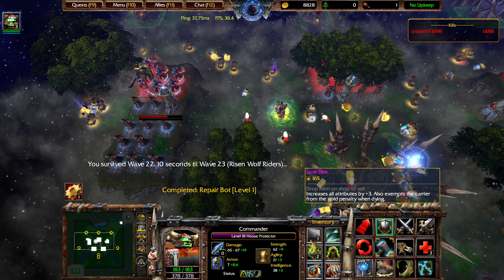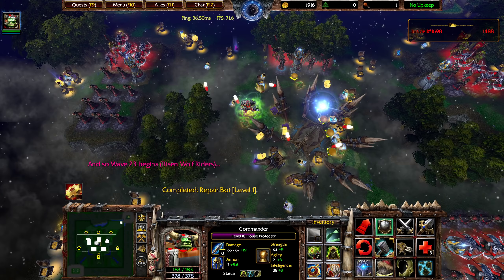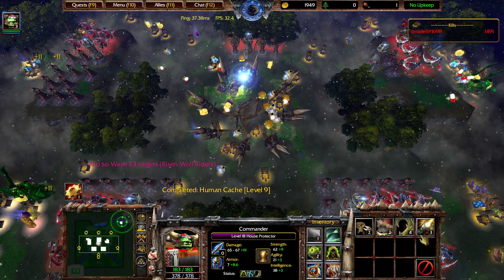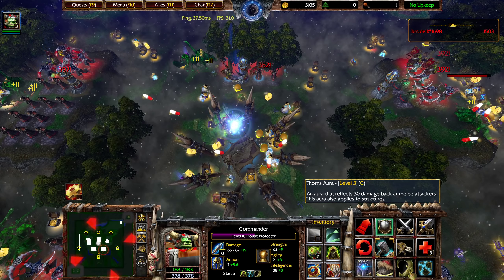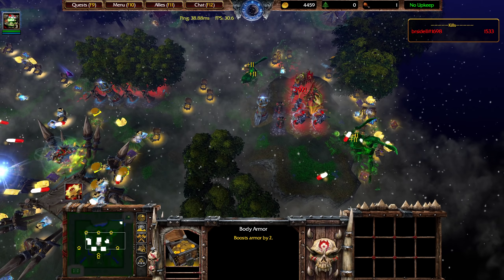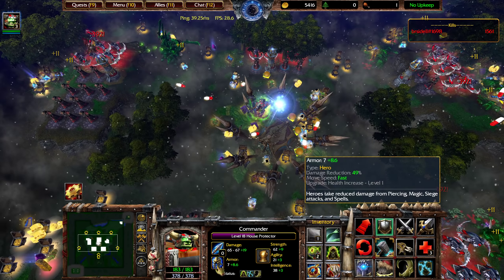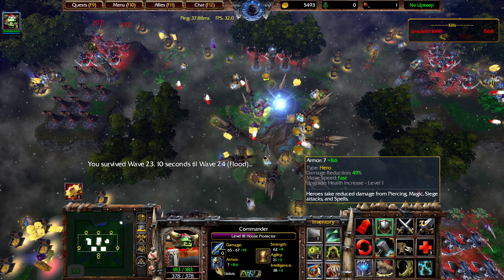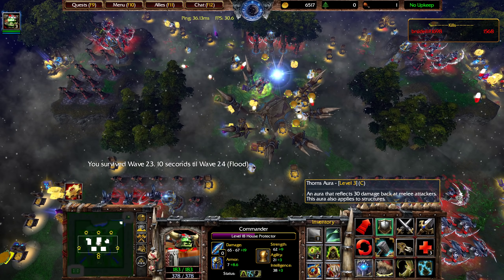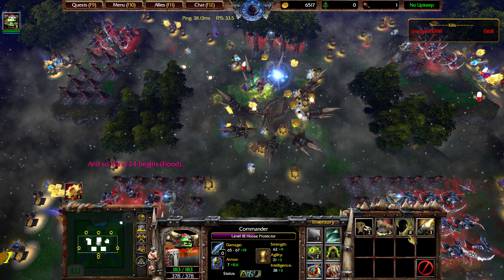What is this item? Increases all attributes by 3, and also exempts the carrier from the gold penalty when dying. That's somewhat useful — I actually did not know there was a gold penalty for dying. Enemies are up to 23 life, which means our 30 Thorns Aura would technically be sufficient, if not for armor. With 29 armor on the enemies — that's at least 50% damage reduction, let's assume 70% — so 80 times 0.3 is probably about what we need. We'll just max out Thorns Aura, and we also about have enough money to get another level 9 human cache.